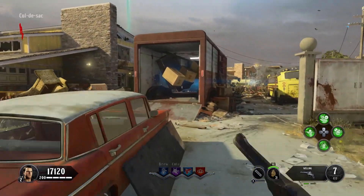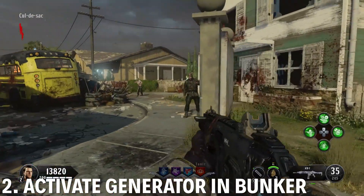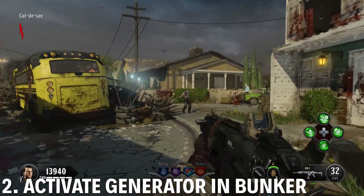Next thing you need to do is head down into the bunker and activate the generator down there. Let's grab a gun first — I have something to show off.